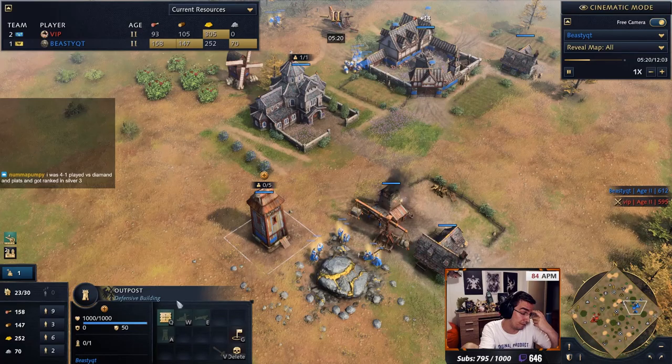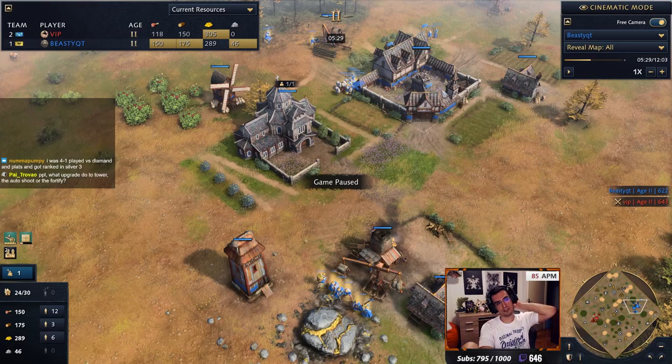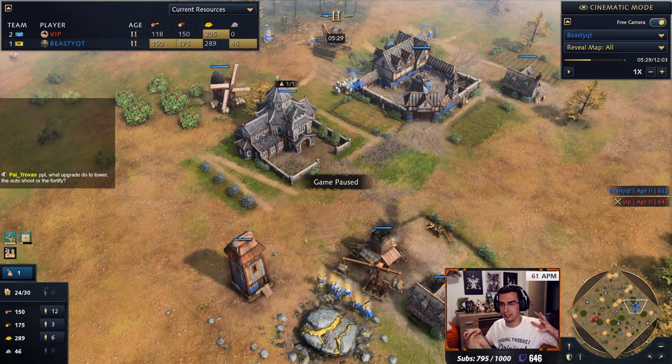This is your normal setup. Honestly, from here on out, you just go castle. A lot of people still think that French hard counters HRE and that there's nothing the HRE player can do. With this setup, you can go castle — easily.